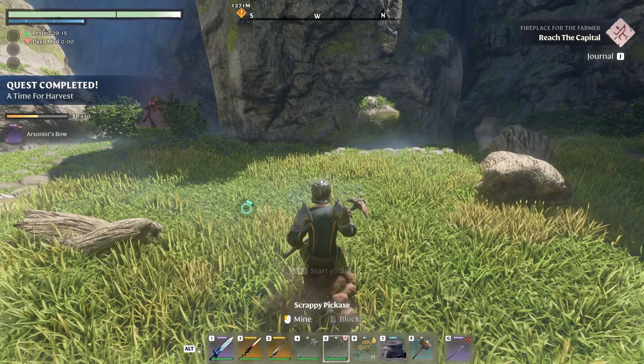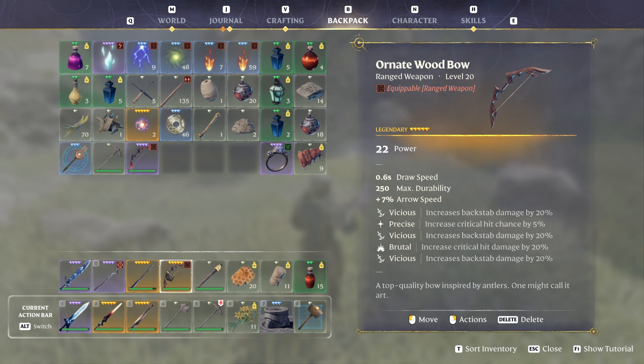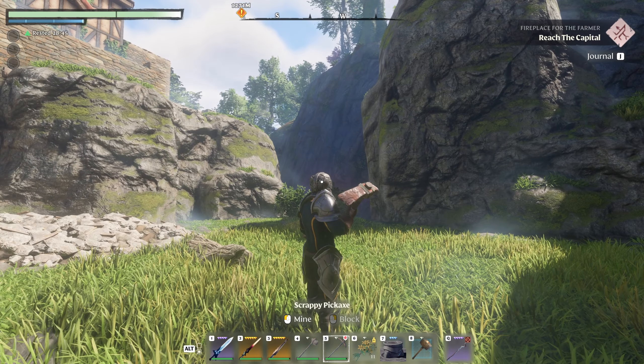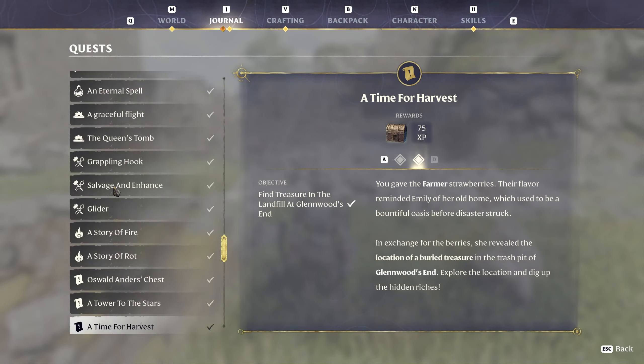Let's take a look at the Arsonist Bow — it does 17 power compared to the other one at 22. The other bow is the big backstab bow: critical hit chance by 5% and then damage by 80%, so if you can backstab something with that you'd be in great shape. This one will do plus 3 piercing damage, vicious, increases backstab damage, increases critical hit chance, and then leech damages stamina. Not anything we really care about, but at least we got that quest done.